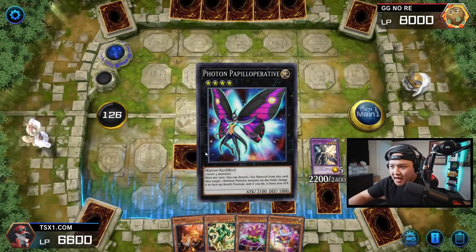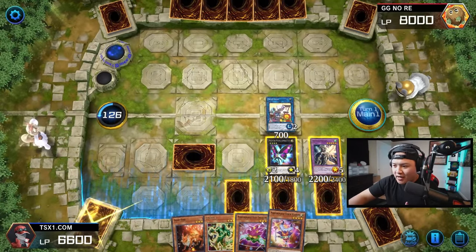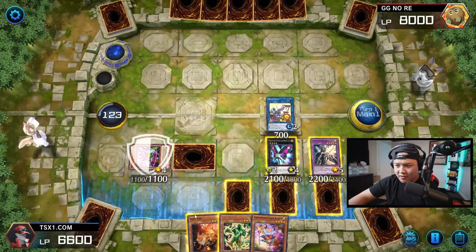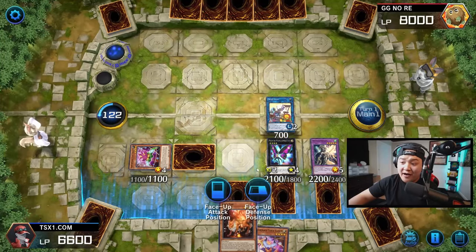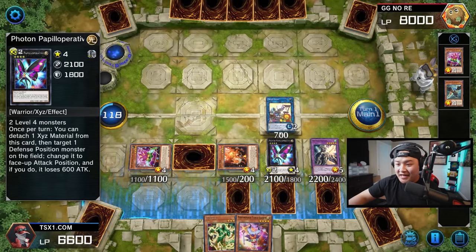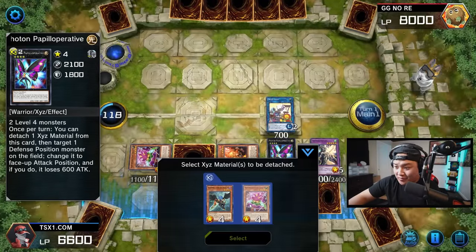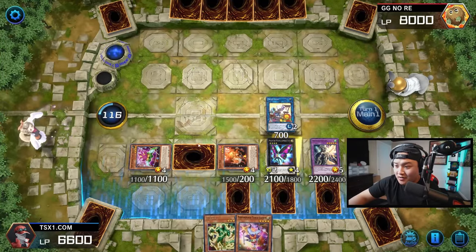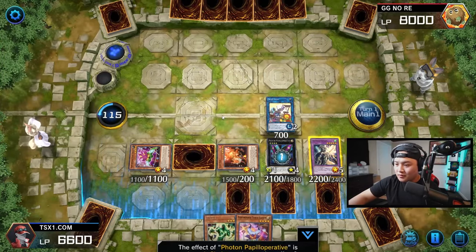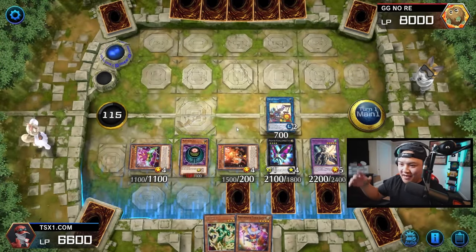We need to hurry up before our time runs out. Operative right here — now we get to special summon Hat Trigger. Just special summon as many level four monsters on the field as possible. Special summon Inari Fire as well because we control a Spellcaster Monster. Now we can activate Pillar Operative — detach material from this card, flip Morphing Jar face up. Activate Jar's effect, mill everything to the graveyard.